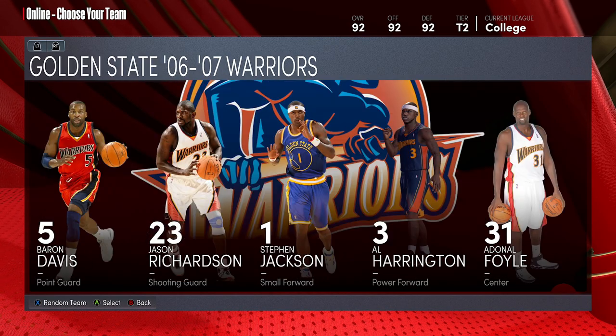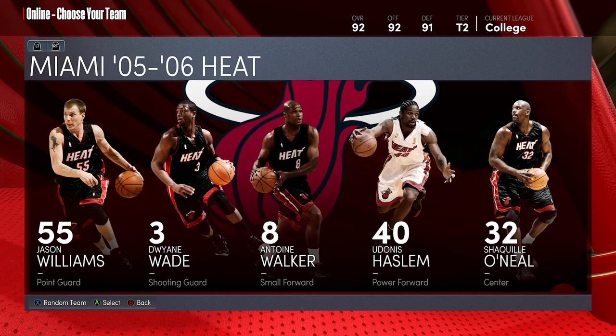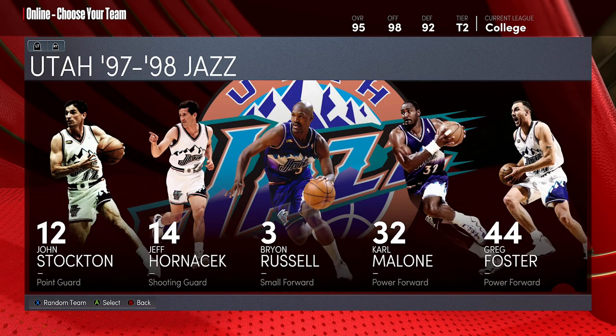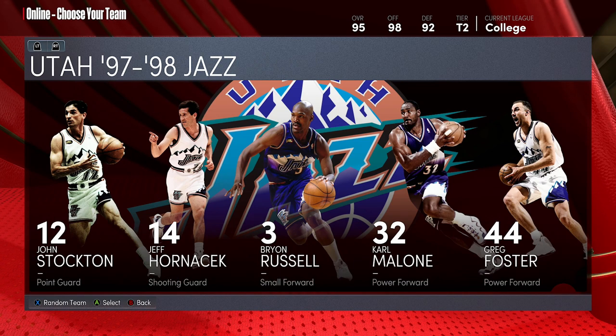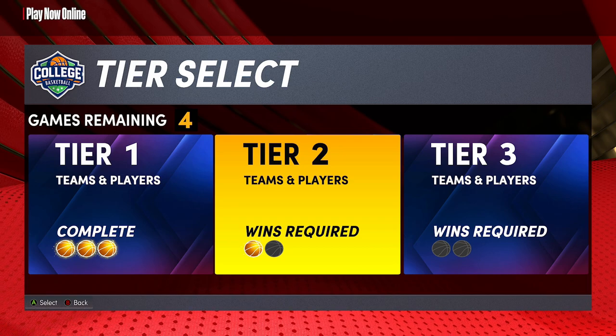I already unlocked the Tier 2 history teams, so you can use teams like the '07 Warriors, the '07 Cavs with prime LeBron James, the '06 Heat, the '04 Pistons, and the 2002 Nets — and so on.